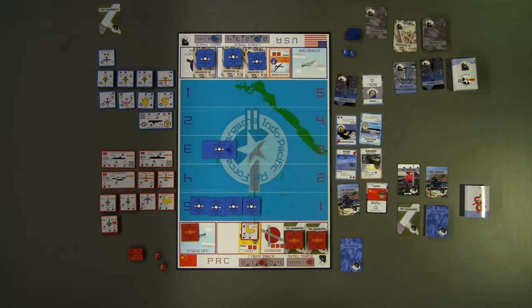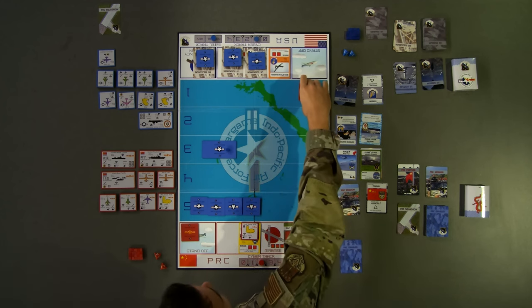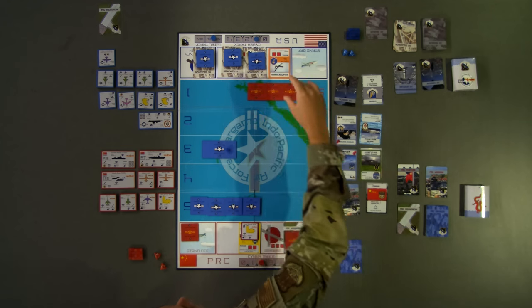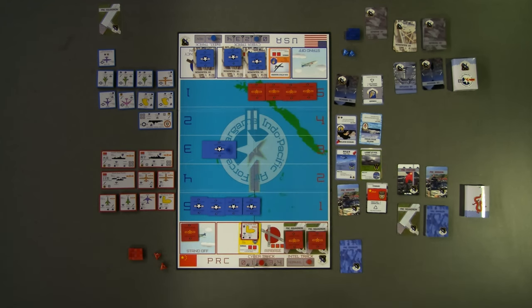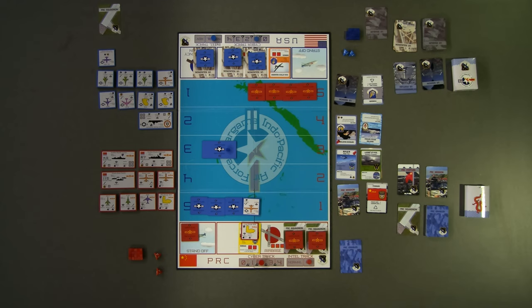For turn three, red plays their J-15 squadron enabler card, generating four J-15 air tokens in red band 5, within striking distance of the blue airbase. Red then uses their ADA radar to attempt to acquire the blue attack UAS threatening the airbase. The long-range ADA token grants a +1 roll bonus; red rolls a 3 + 1 = 4, exceeding the UAS acquisition value of 3, and acquires one attack UAS for future targeting.